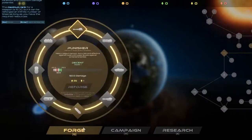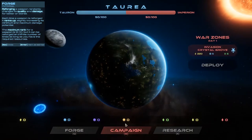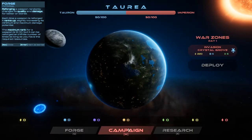We'll look at that soon. Forge - reforging a weapon randomly changes its qualities and damage for better or worse. Each time a weapon is reforged, it ranks up slightly, increasing its minimum and maximum potential. The maximum rank for a weapon is 10, but it can be reforged an infinite number of times as long as you have the resources. So reforge and make it better or worse, but once you get to 10 you just keep going until you get a crazy good weapon.